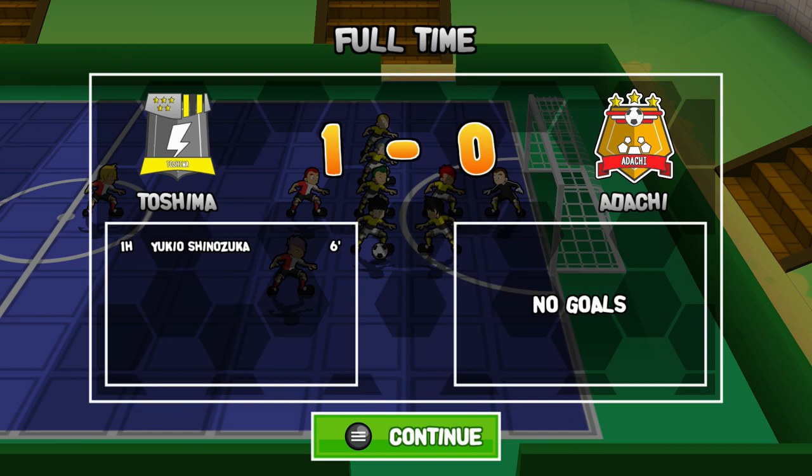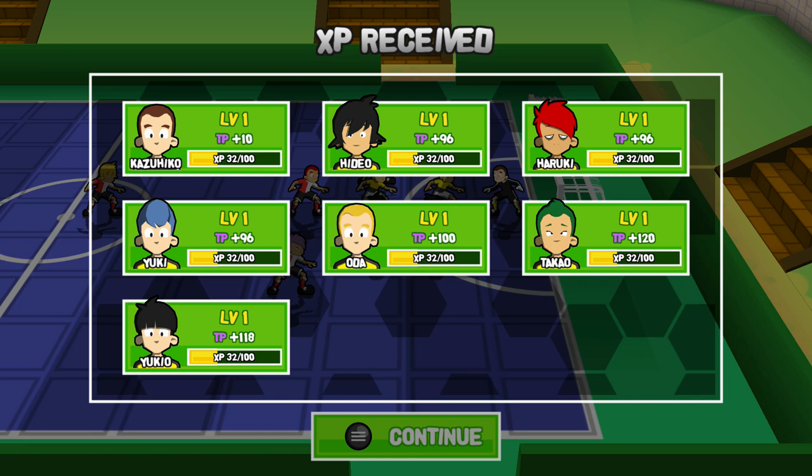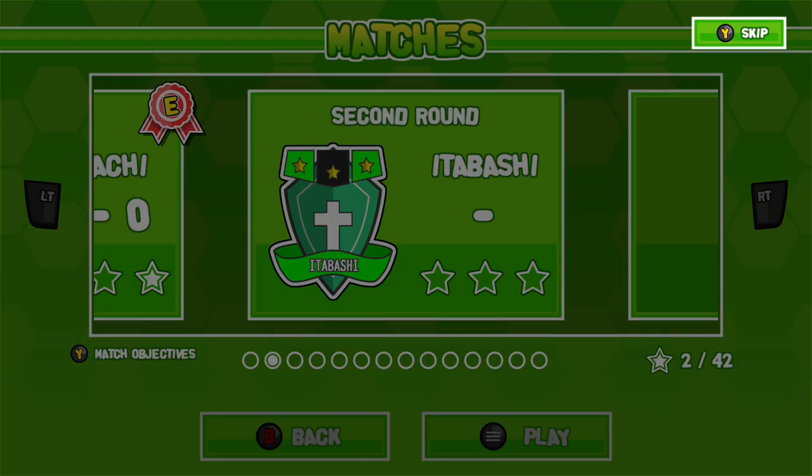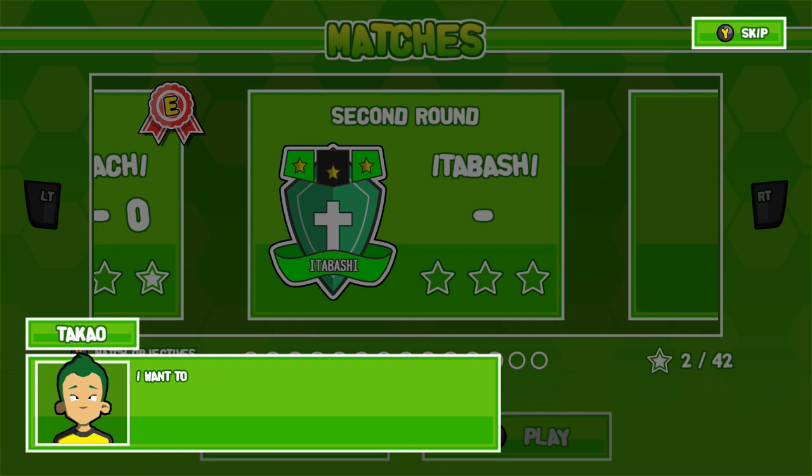We should unlock an achievement — it's not shown on the screen. Here we go: we are level one and we are up to level eight. Alright, so we are really overpowered now.